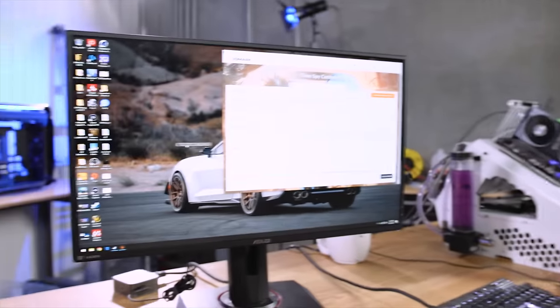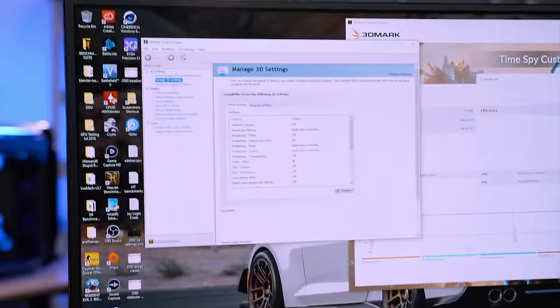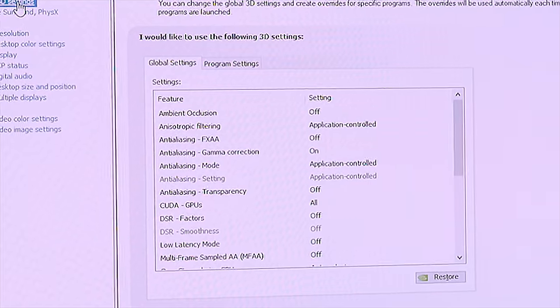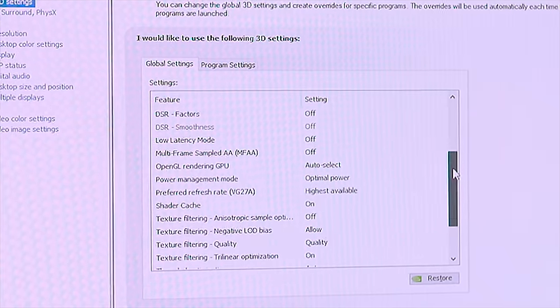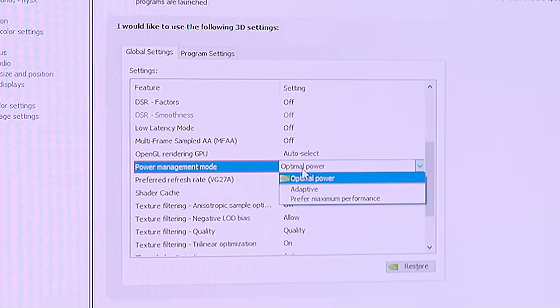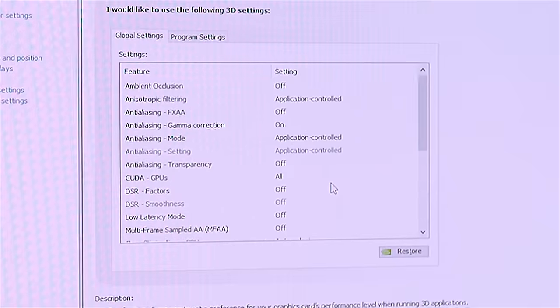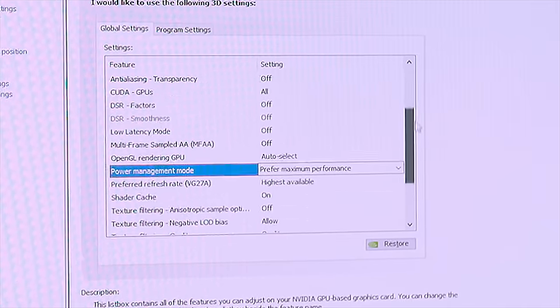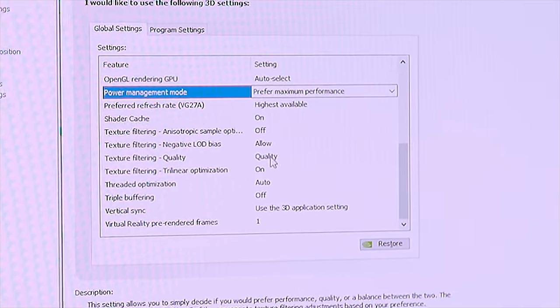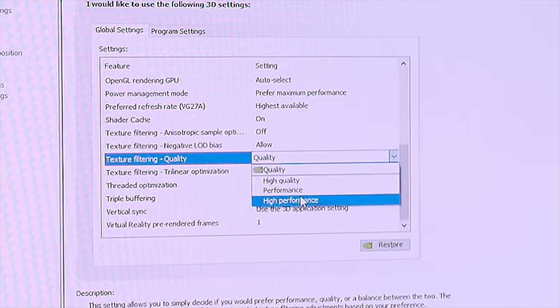So what we're going to do now is right-click on our desktop and go to NVIDIA Control Panel. The very first thing we're going to adjust is Manage 3D Settings, which is already highlighted. And we're going to scroll down to where it says Power Management Mode - it's probably going to say Optimal or Adaptive, depending on the graphics card you have. And then we're going to click Prefer Maximum Performance.